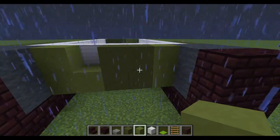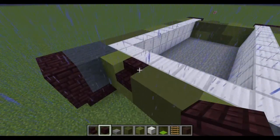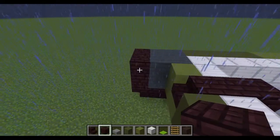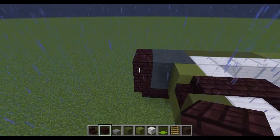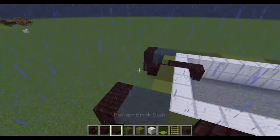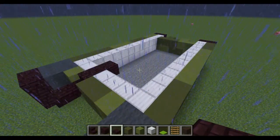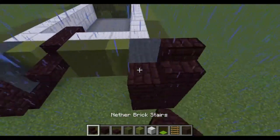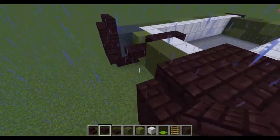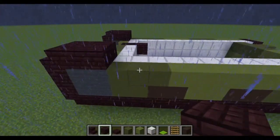Now we're going to start the cannon. Here you're going to want a stair, a netherrack, and another netherrack. At the front of the stair you're going to want to put your netherbrick slab like so — this is going to form the weapon system. Next you want to do two stairs on top, followed by four netherbrick — one, two, three, four — this forms the top of the tank.